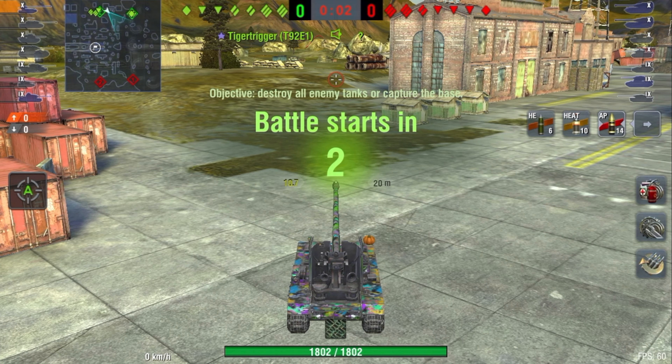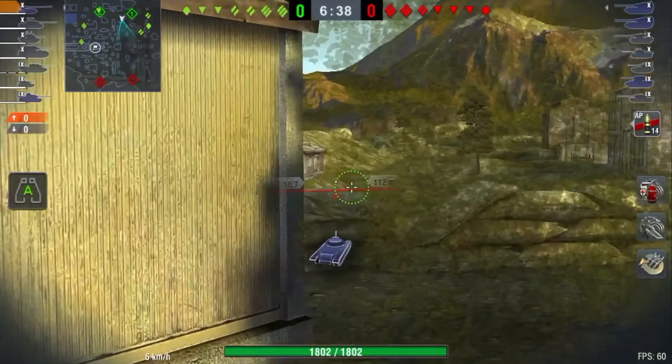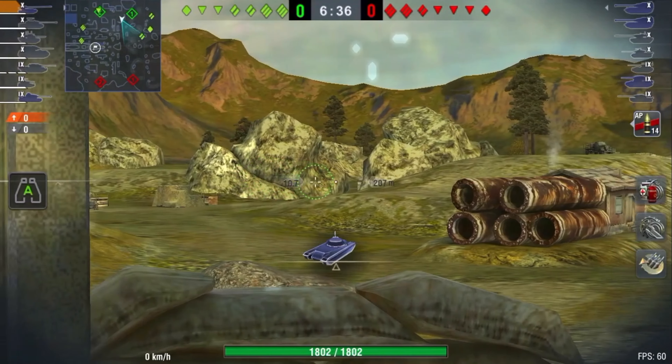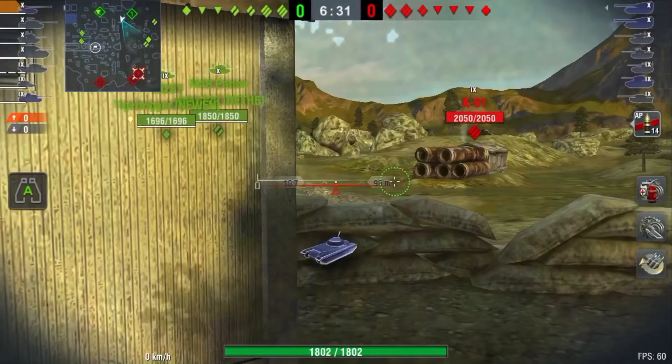They have made this tank the exact opposite of what it should be. They've made it a crazy DPM monster with a 10-second reload for a 150 millimeter gun, when it really should just have better camo — and that seems to be the one thing they can't touch because they know the tank will actually be good at that point. This thing has some of the worst camo at tier 10, barring the Death Star and the 40TP, and it's easily HE'd and has absolutely no armor whatsoever.